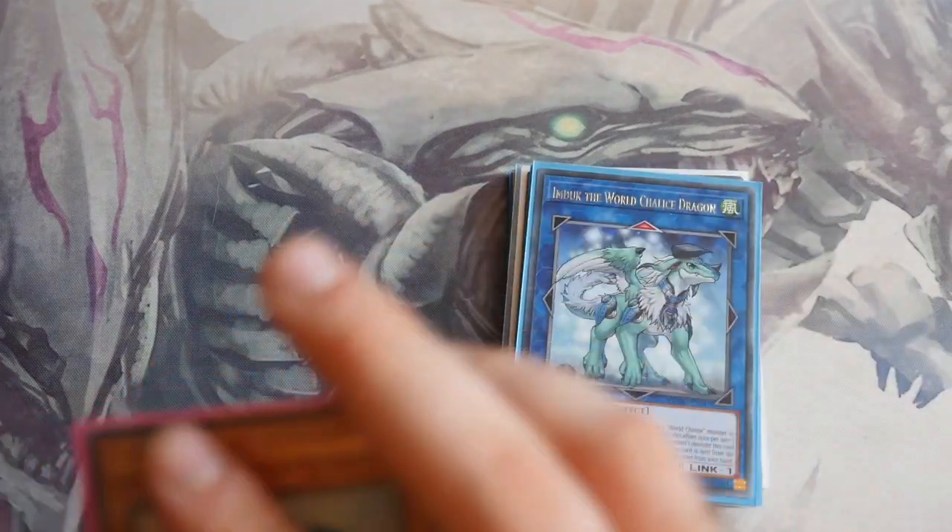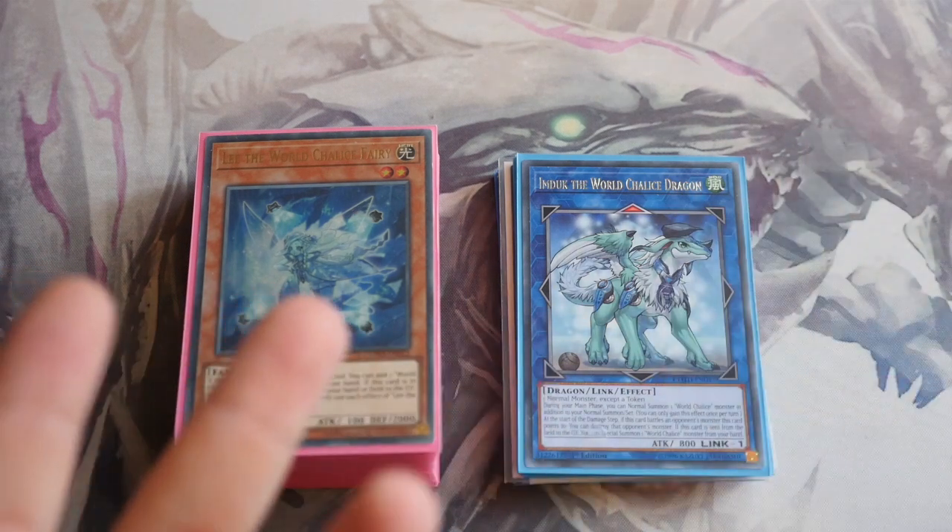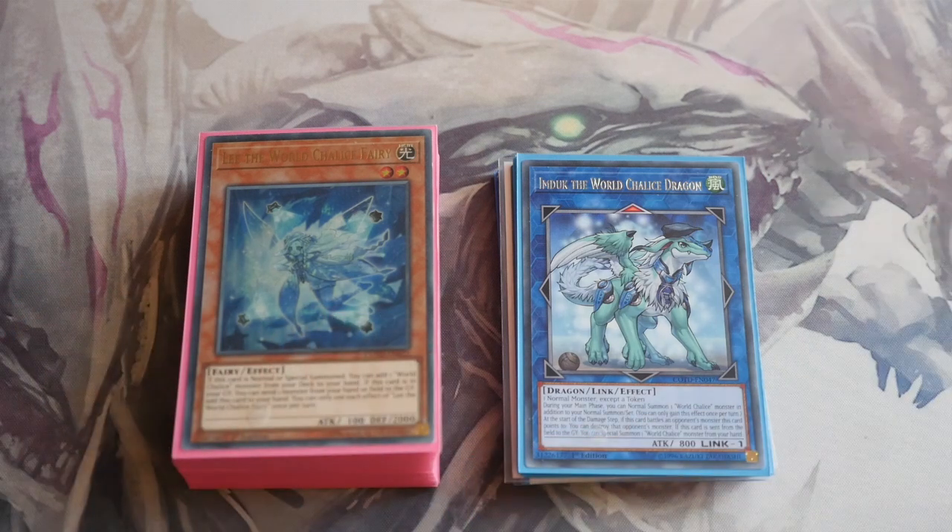So that is it for the World Chalice deck profile. I hope this gives you an idea to look into it a bit more and maybe build it yourself. It can be built a couple of different ways at the moment — you've got the recycle variant, the GoFu variant, and the Brilliant Fusion variant, plus however many techs or changes you want to add yourself. Anyway, thanks for watching. Don't forget to like, comment, subscribe, and share. Definitely check out the rest of the videos on the NCGTG YouTube channel — there are plenty out there: duels, deck profiles, and discussions like what's your favorite card, what's your most hated card, banlist predictions, and stuff like that. Thanks for watching — like, subscribe, share. Until next time, guys. See ya.